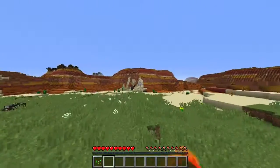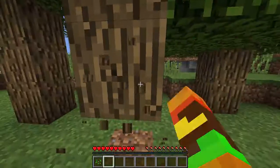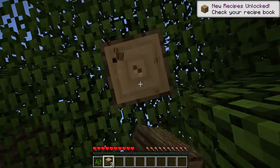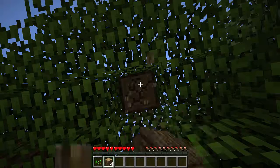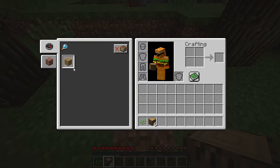Obviously the first thing you need to do in a survival series is get wood, so let's get that wood. I know it's a boring process but you have to deal with it. New recipes unlocked! There's a new feature in Minecraft 1.12.1 - you see this book, you press it and you get all the recipes that you can make and it does it for you. You have six wood, press that, and it's already done.